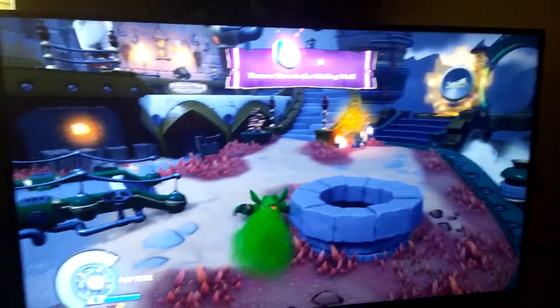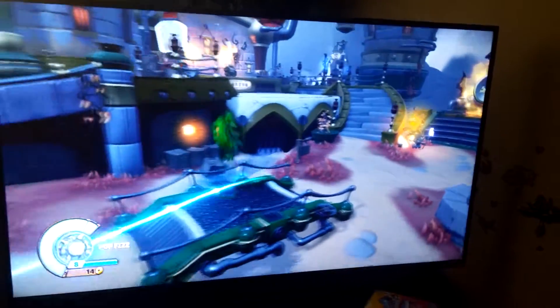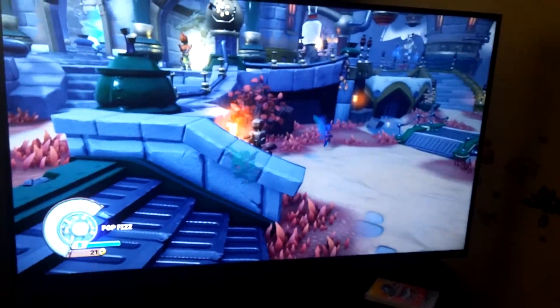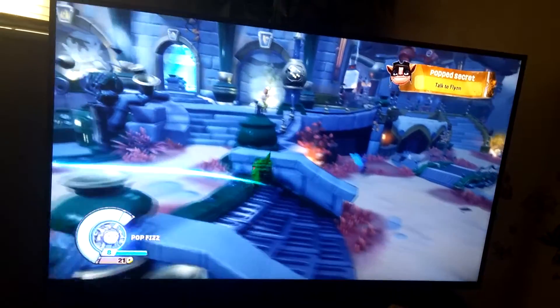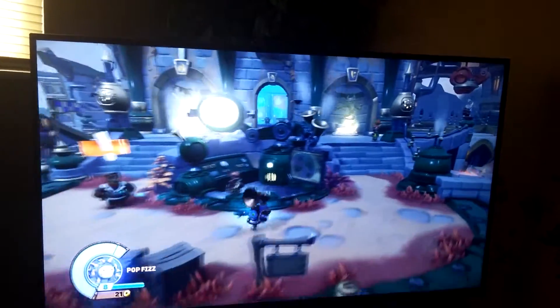Now he breathes, kind of like Wrecking Ball. He just burps. He scratches. So that's a little bit of Big Bubble Pop Viz. Now let's go to a Sea Racing Area and we can show you the Soda Skimmer.